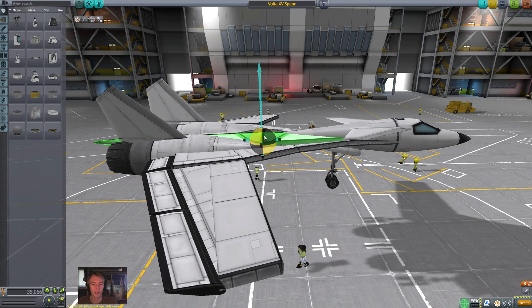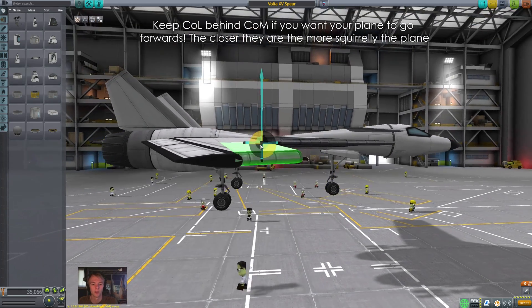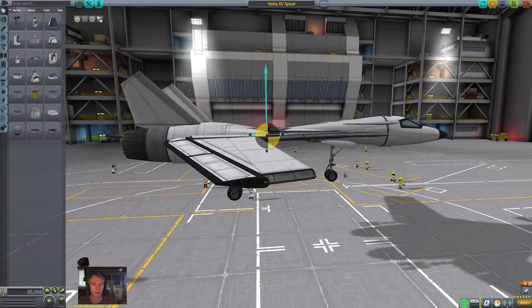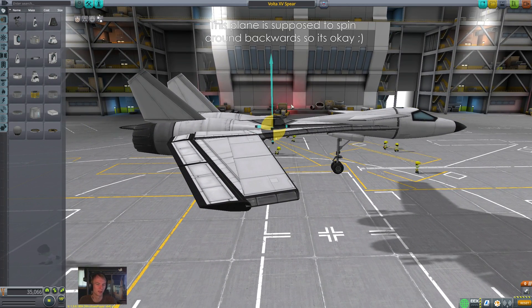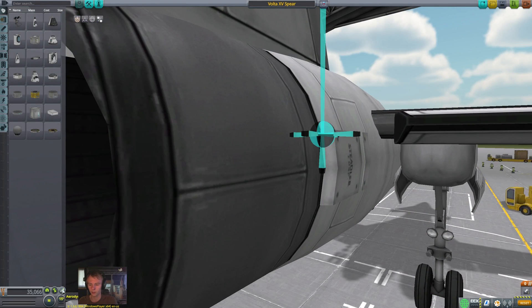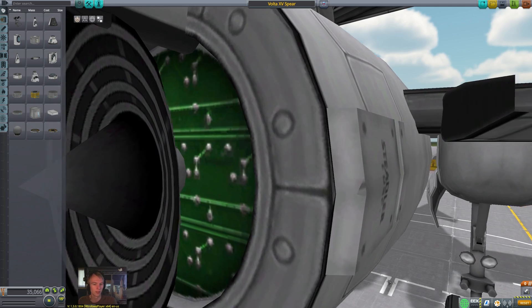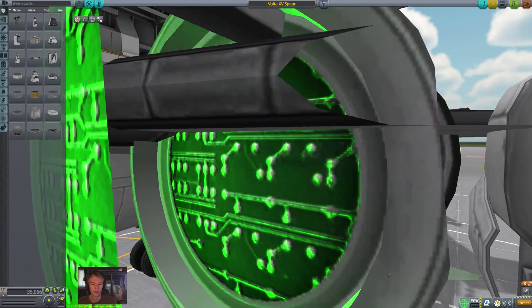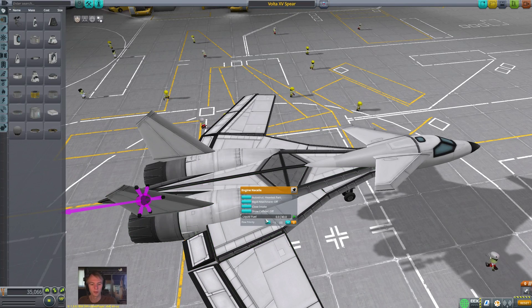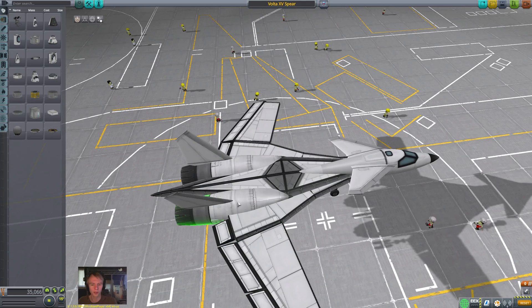You always want the center of lift to be behind the center of mass. Right here they're actually very close to each other. If you want a fighter plane that's very maneuverable, you put them very close to each other. But if you want it to fly really well and not spin around backwards and be really unstable, you always want the center of lift to be behind the center of mass. Inside each of these engine nacelles I have hidden three SAS units — three in each — with all the fuel emptied out to compensate. Those are what give it its unique flying ability and make it this maneuverable.